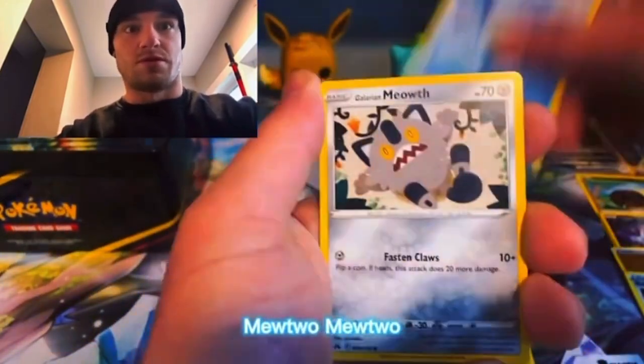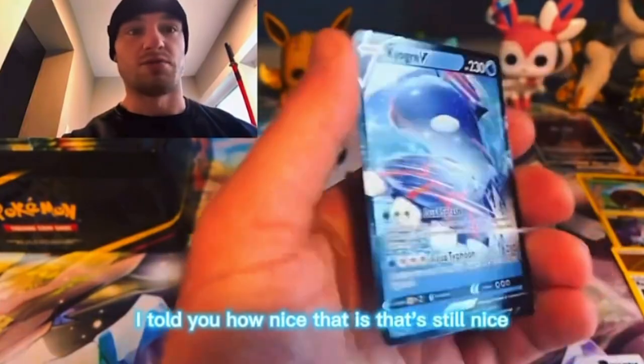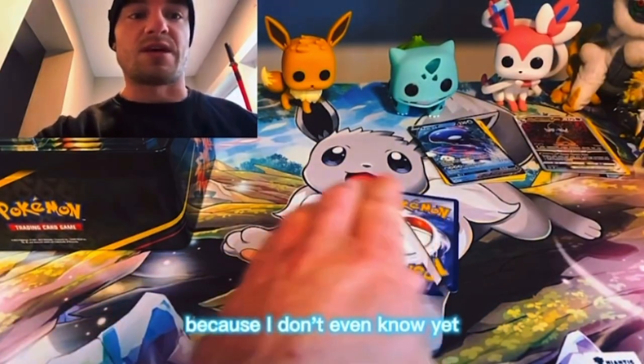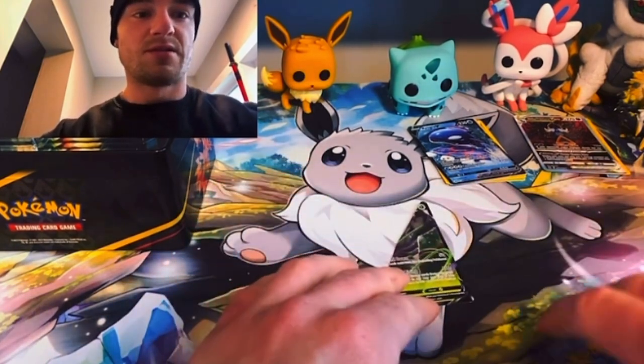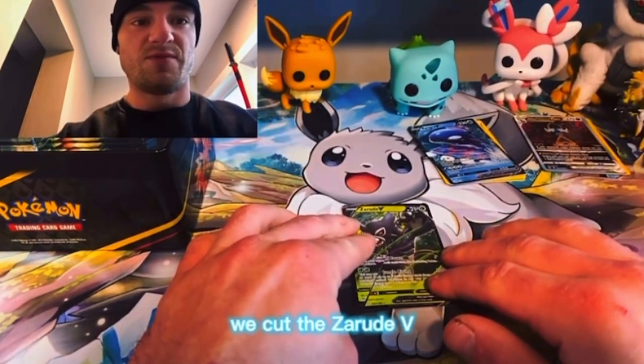Mewtwo! I told you guys — we're gonna pull Kyogre! I told you! How nice is that? Let's see what we cut, because I don't even know yet. On the count of three — one, two, three — oh my goodness, we did cut an ultra rare card! Whoopsie daisies, we cut the Zarude V!